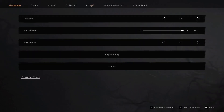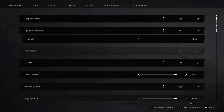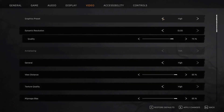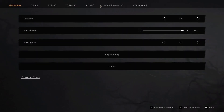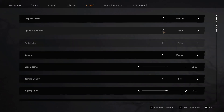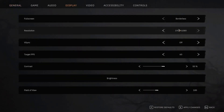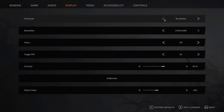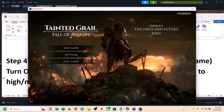Still not working — go to Options again, go to Video. If the graphic preset is set to Ultra, set it to High and apply. If that doesn't work, try Medium. Still not working — go to Video and find DLSS, select None to turn it off and apply. You can also try Window Mode: go to Display, switch from Borderless to Window mode, lower resolution from 4K to 1920x1080 or even lower, and check.